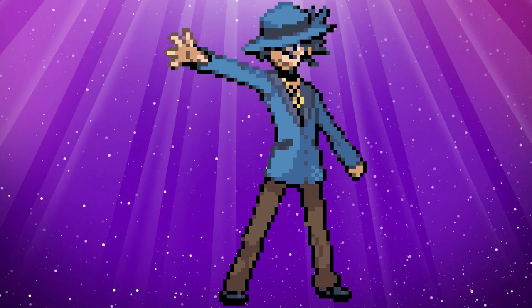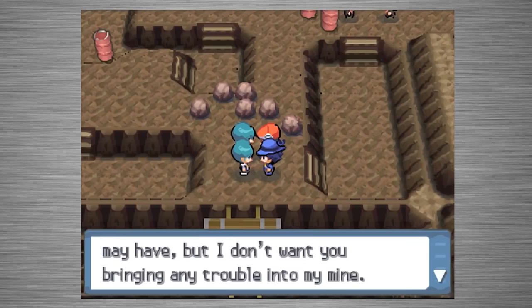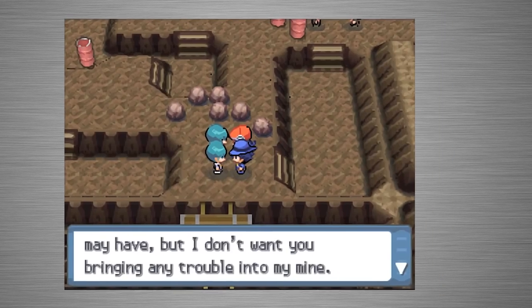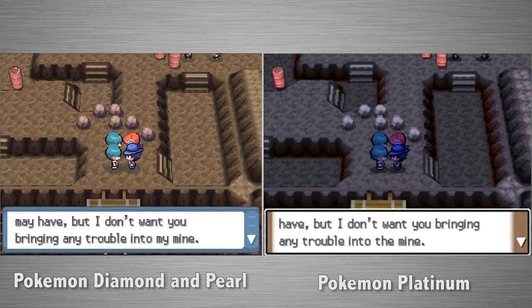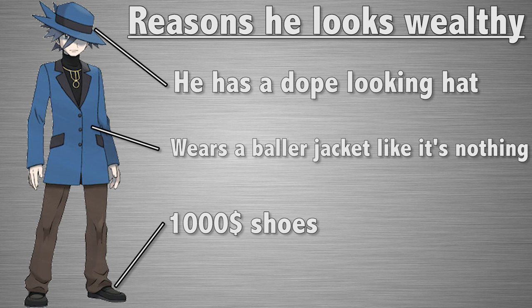One of the more mysterious things about Riley is that he refers to Iron Island as 'My Mine' when talking to the Team Galactic Grunts in Pokémon Diamond and Pearl, suggesting he owns the mine or even the island. This dialogue is never referenced again, and in Pokémon Platinum the dialogue is actually changed from 'My Mine' to 'The Mine.' It seems likely this was just a translation error that they fixed in Platinum, though his design does remind you of wealthy individuals.